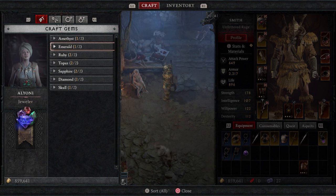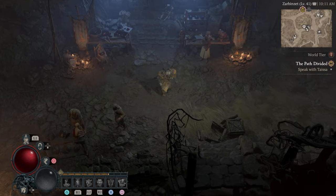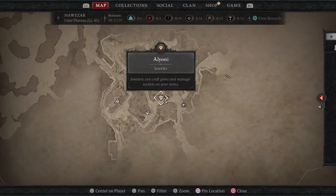What's up guys, it's Smith here from GamesHeroes.com. I've got a quick guide for you today in W4 on how you can put your gems into sockets and generally how the gems work. You can find these gems when you're mining, off of enemies, and in the caches you sometimes get for completing side quests.